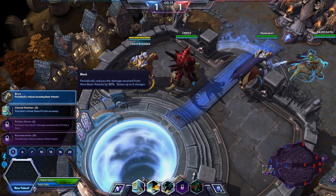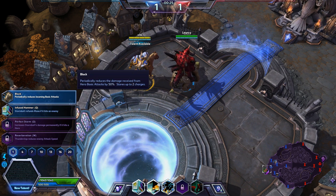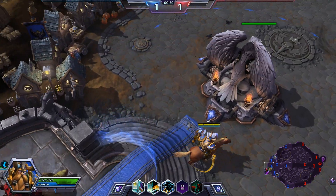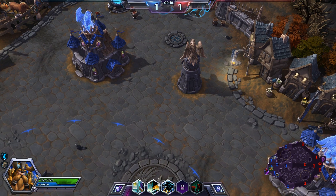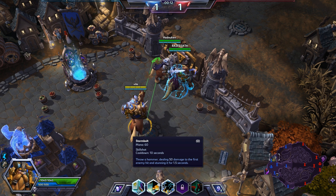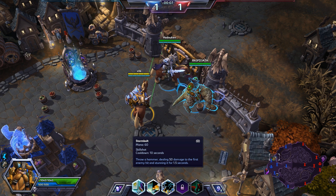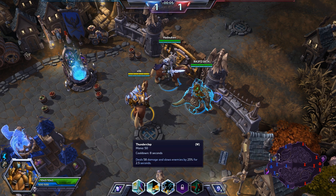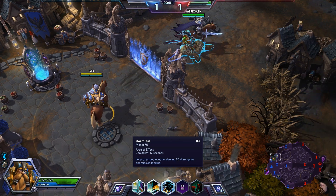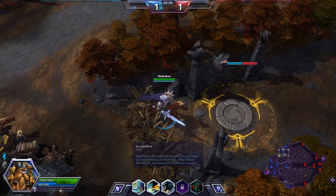Choose a talent — periodically reduce some of the mana of the enemy. Prepare yourself for battle, Heroes. Now I'm going to head up here with my own guys. Down here on the bottom I have different abilities: Stormbolt — throw a hammer dealing 50 damage to the first enemy hit and stunning it for 1.5 seconds. Another ability deals 58 damage and slows enemies by 25%, and Dwarf Toss lets you leap to a target location. That last one is just a passive ability.